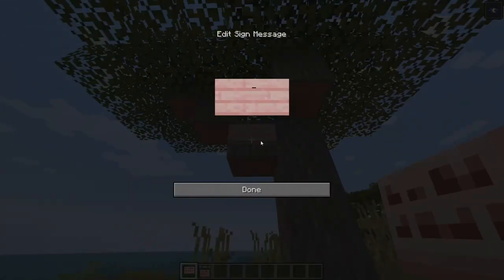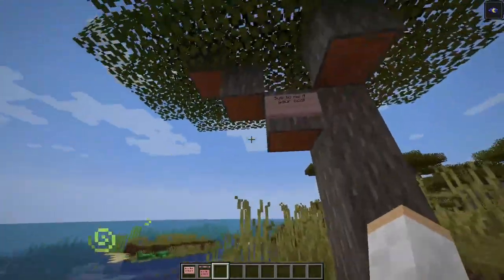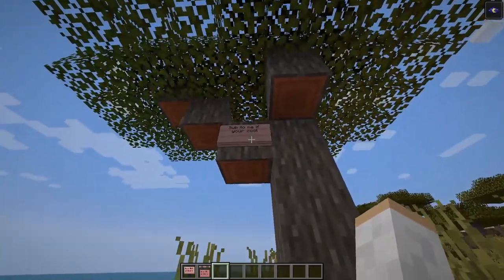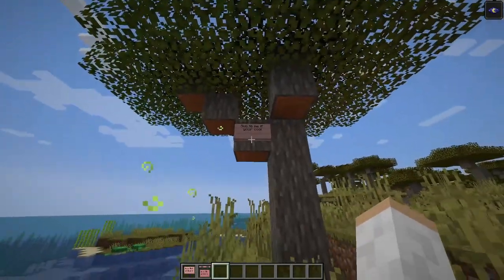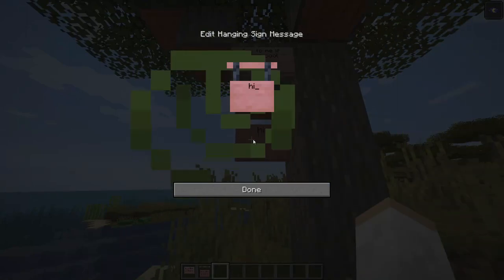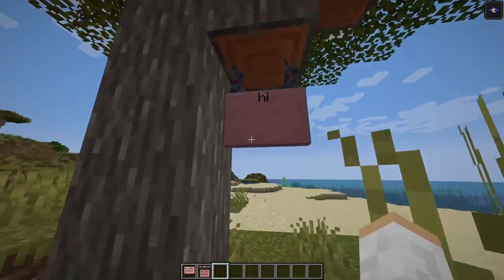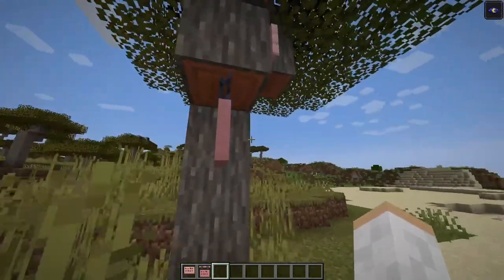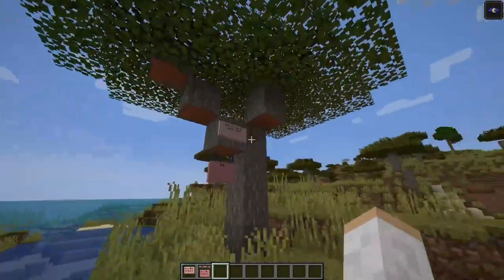Coming up next we have signs - this is going to be a cool one. Normally signs were never editable after you place them, but now you can actually edit them after placing. You can also write on both sides of the signs now.